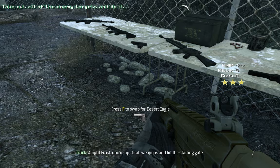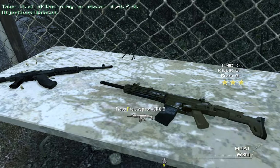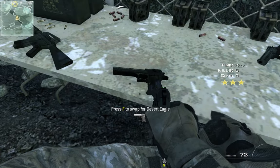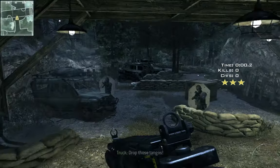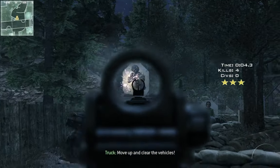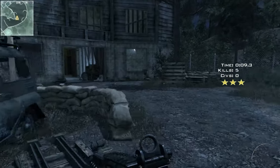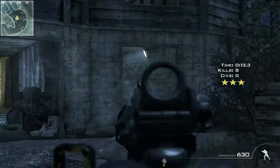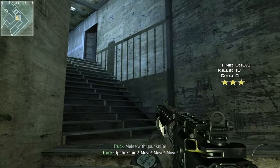All right, Frost, you're up. Grab your weapons and hit the starting gate. On your go, Frost. You're clear. Move inside. Lay it in with your knife. Move, move, move!